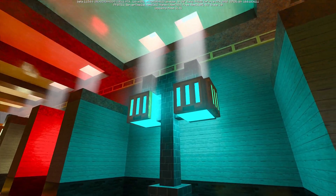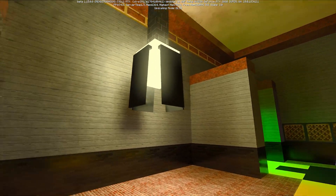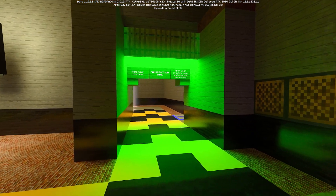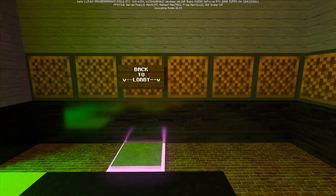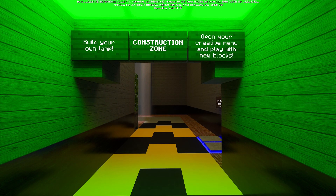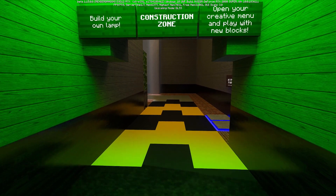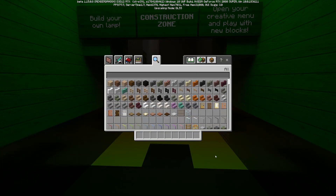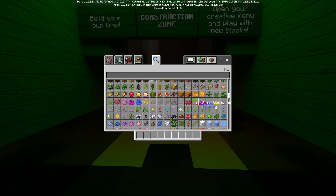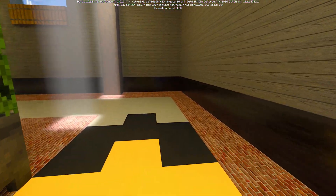All these blocks look absolutely amazing. This is actually my first time seeing this — my first time playing Minecraft for years. We won't go back to the lobby just yet, we'll carry on looking around. Open your creative menu and play with new blocks. So we're obviously in creative mode here. I'll look at the lantern — I have got to remember how to play this game.